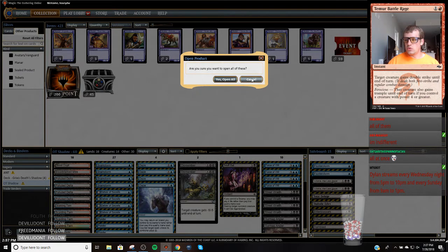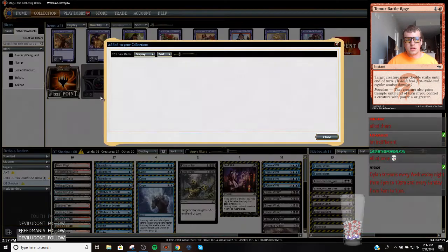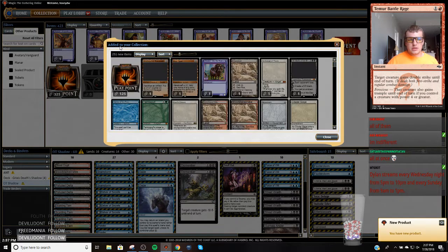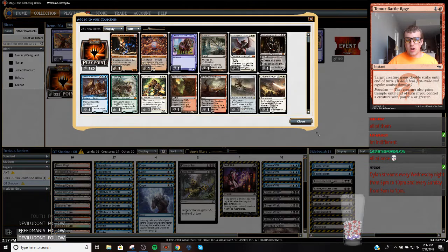Doom. 251 new items. Looks like we hit some good stuff. Let's check out what our haul is.